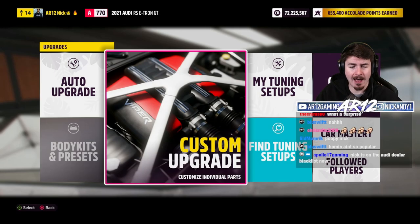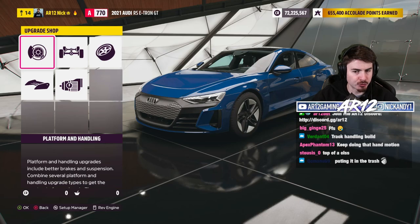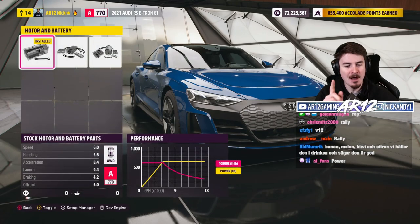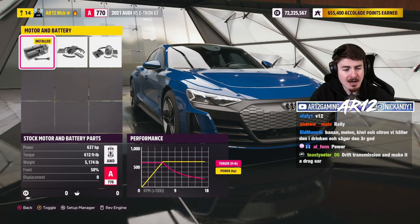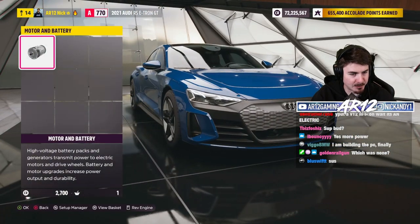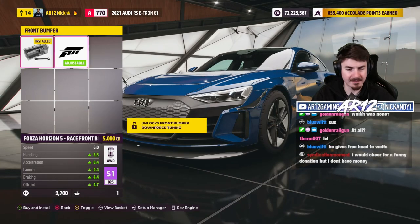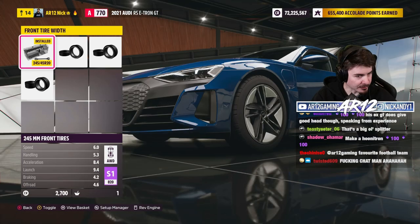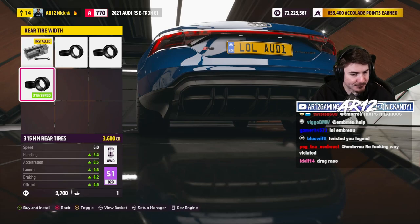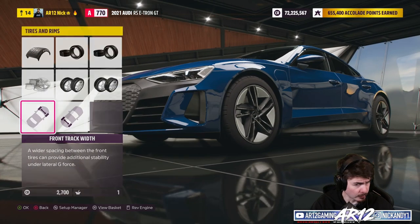FH5 customization for the Audi e-tron. Twitch chat wants me to rally race it right out of the gate. Golden said he had a tune for this thing — maybe I'll download that. But first let's see the upgrades: motor and battery can take horsepower from 640 all the way to 962 with a fully upgraded battery — that is sick. We can toss on a massive front splitter. Tire size goes from 245 up to 295, and 285 rear up to 315. We need to take this to a drag strip too.